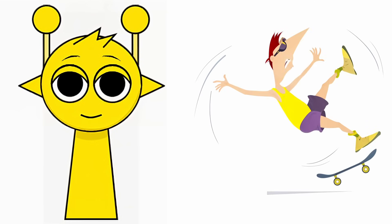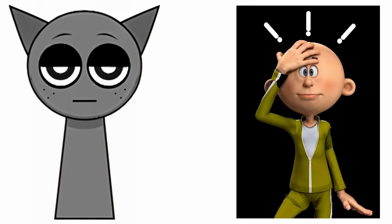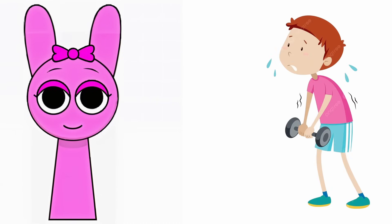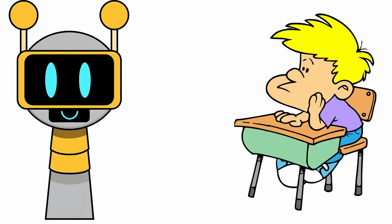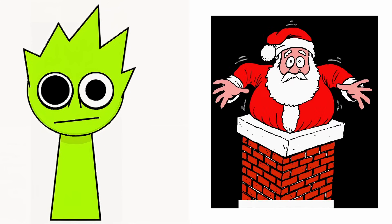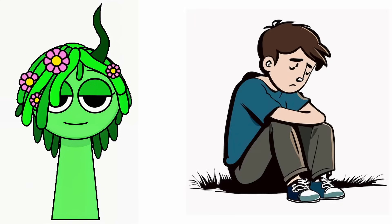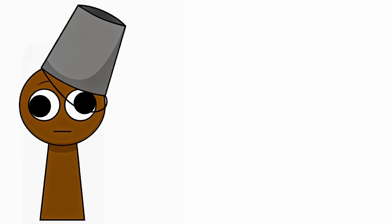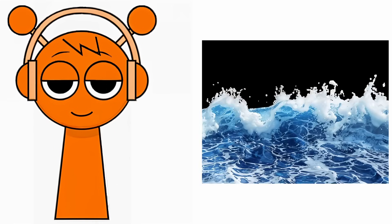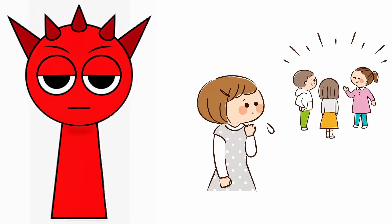Sprunki characters and their biggest fears. Simon: Losing Control. Gray: Being Forgotten. Wenda: Rejections. Pinky: Being Weak. Fun Bot: Getting Bored. Lime: Being Stuck. Vineria: Being Lonely. Brood: Failure. Oran: Water. Raddy: Being Left Out.